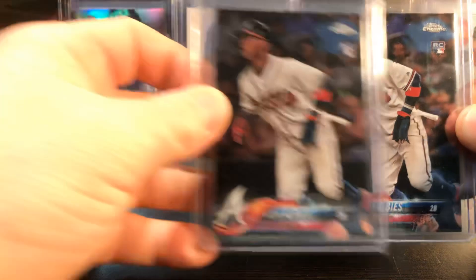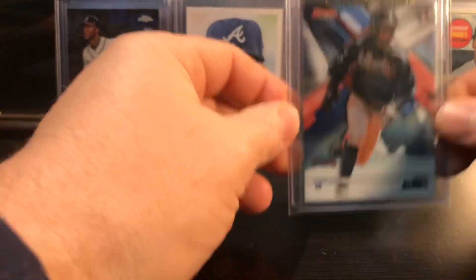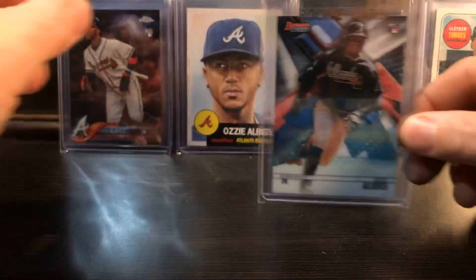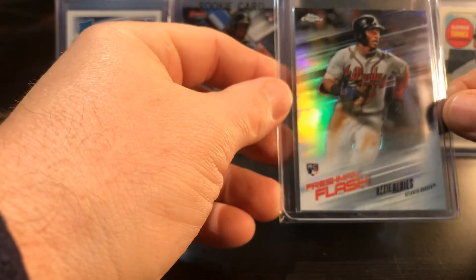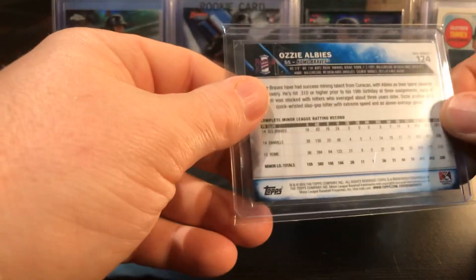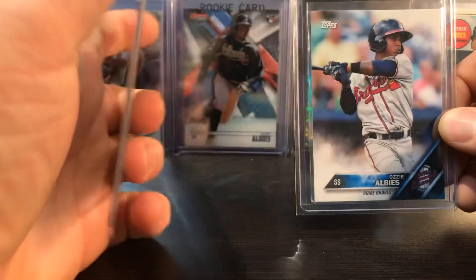There's another Topps Chrome Ozzie Albies rookie. There's Bowman Best - got that at the card show with Jason as well, I think that was like a buck - can't beat that, really good deal. There's one I pulled from a pack, the Donruss Rated Rookie. There's a Freshman Flash - pulled from a pack, rookie card. Here's a minor league card - I remember getting this off of SportLots.